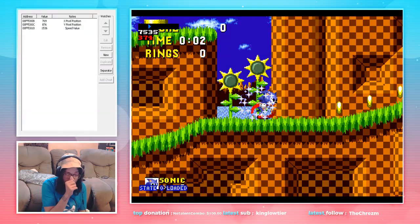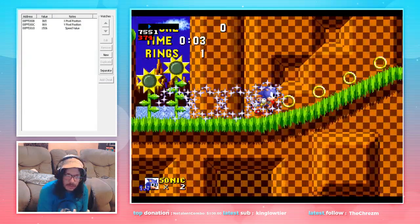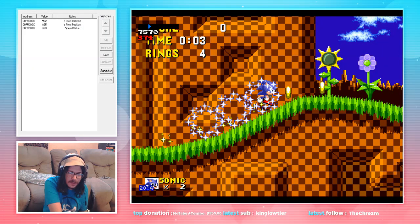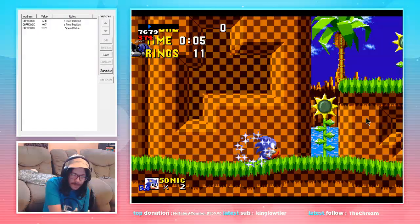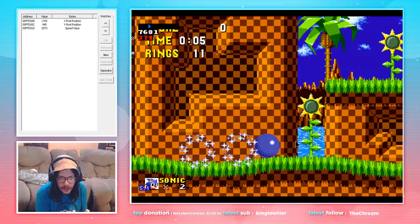Then we're gonna run up through these rings. And as soon as Sonic gets to about this flower right here, we can begin rolling. Right about when you get to, like, a set of bricks, you're gonna go for a full jump.